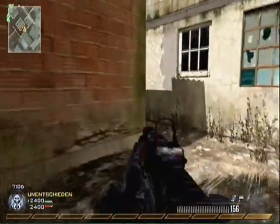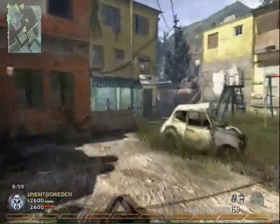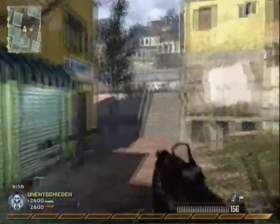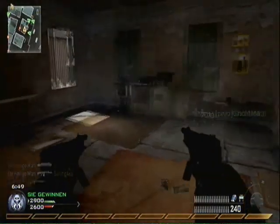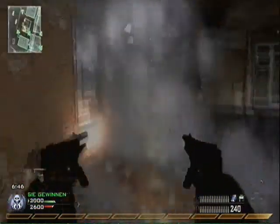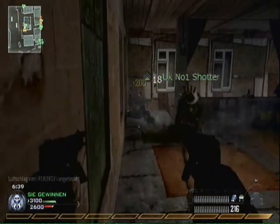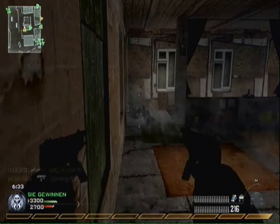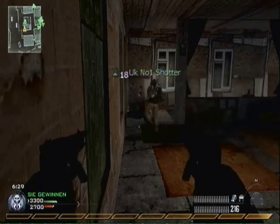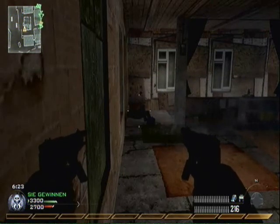I'm searching for another guy and I've got UAV up, so I check my map and decide to take out the guy hiding in this little house. But he's gone and tries to sneak up behind me, but I take him out with my Raficas. At this moment in the game I got a phone call, so it's quite boring — you can watch my harrier doing some work for me. I'm sorry, I won't pick up the phone in the next games I upload.